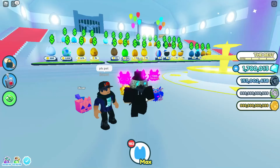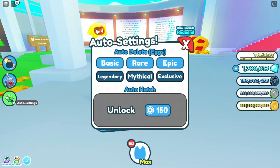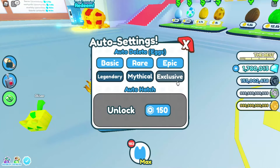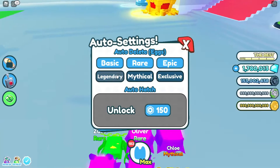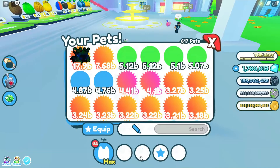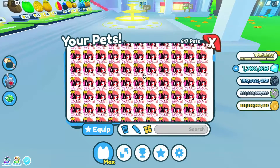I never really say that — I just put the animation. So there's a new auto-delete feature — you can now auto-delete legendaries, mythicals, and exclusives. We're not going to do that. I'll turn these off since I was in the Halloween update and I don't need all these random pets.